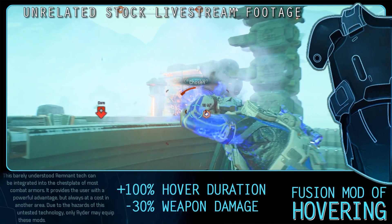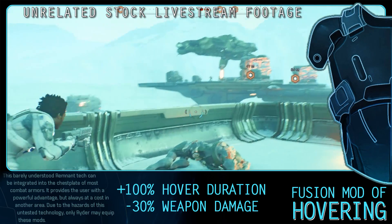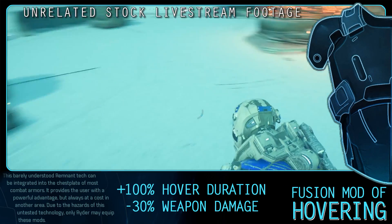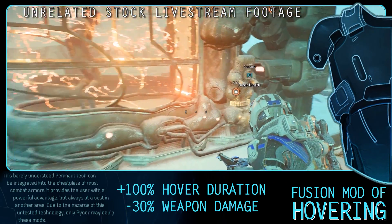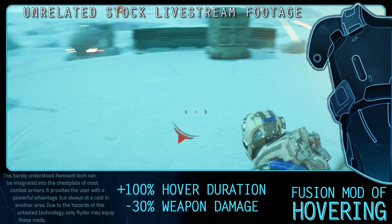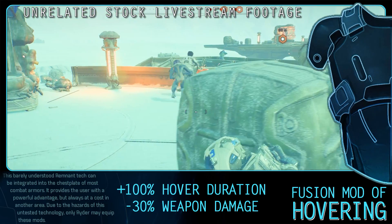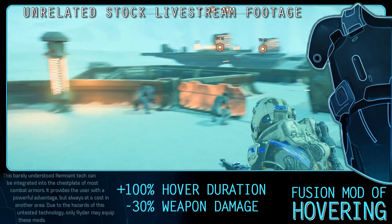The Fusion Mod of Hovering increases the duration of your hover by 100% but reduces your weapon damage by 30%. This mod can be gained by defeating the Architect on Vault. You can negate the negative effects using the Aerial Performance Optimizer augment that gives 35% increased weapon damage when hovering, but that still requires hovering to do decent damage. As a Biotic player it gives more airtime, but it puts you out in the open for longer. I'm not sure I fully understand this one's use, so if you know please stick it in the comments.